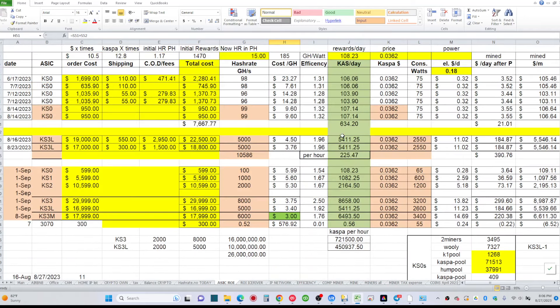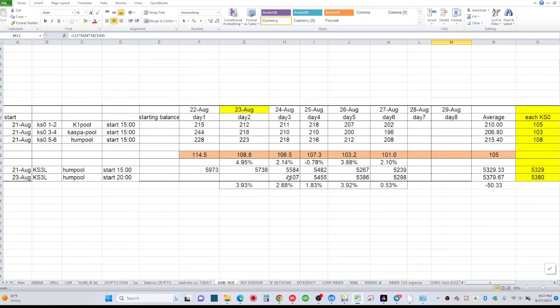At today's rate, 1,000 Kaspa is about $36. At 18 cents power, I'm paying about $11 — so that $36 would cover three days of electricity for these miners. That's why you don't want to lose time switching around. Now I have three days of data for both KS3L miners on Hum Pool with separate wallets for individual stats.